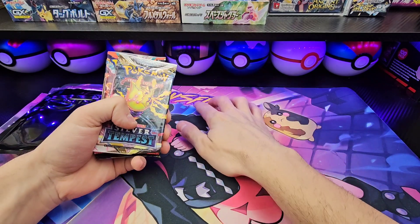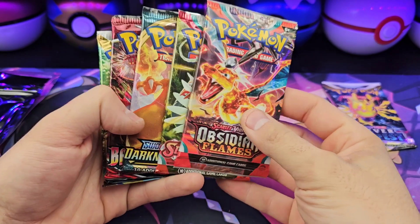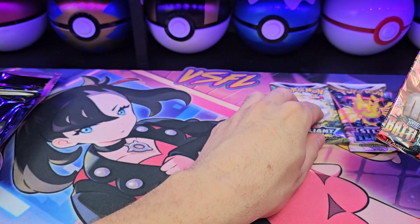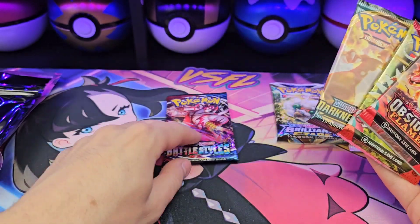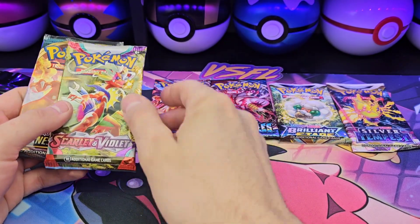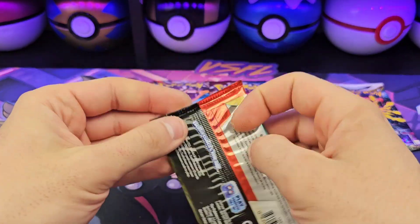In my reverse order of preference, let me zoom you guys in. My favorite of the packs here, second favorite, third favorite. Let's start it off — let's grab Scarlet and Violet Base.